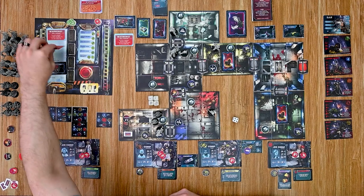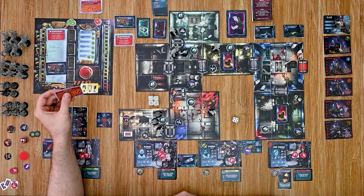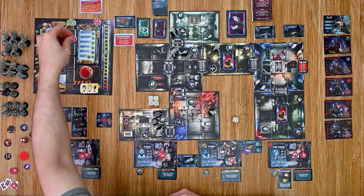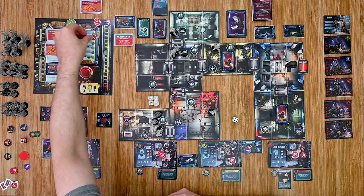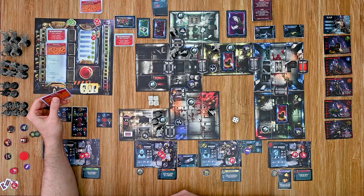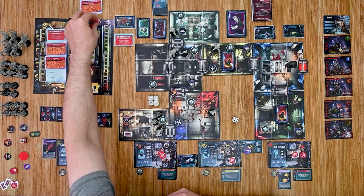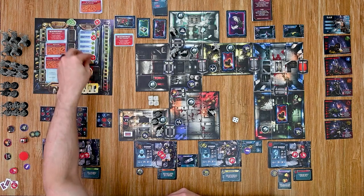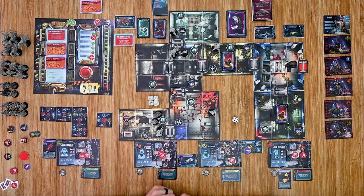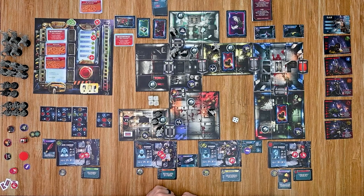We flip over the new emergencies: the first is a motor failure — remote controlled doors are not working. The second is an energy drop, and specifically an electrical feedback emergency. That's unfortunate since we could have used that ability. The crew hasn't been knocked out yet — they've taken some damage but are still holding on. We move into the crew turn.